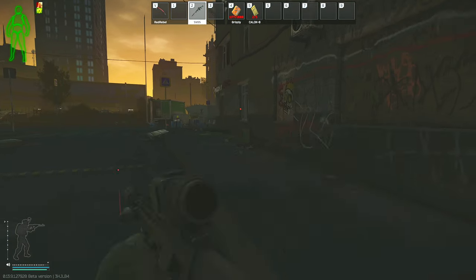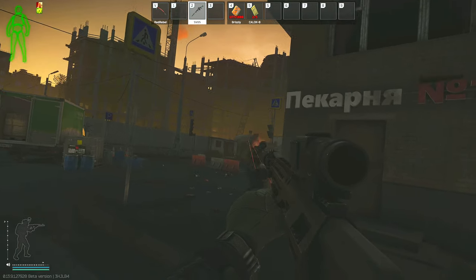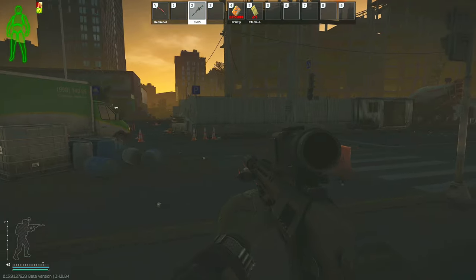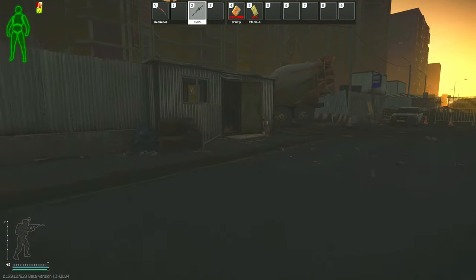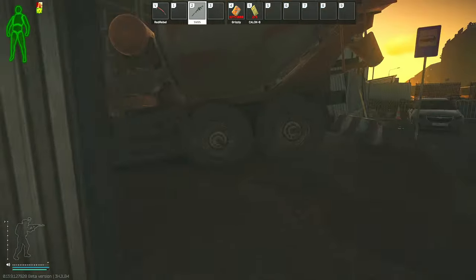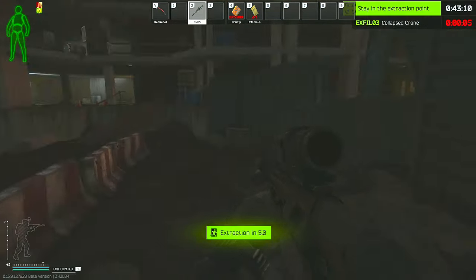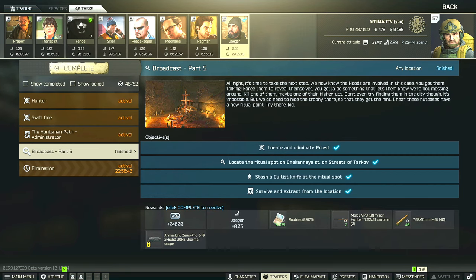Part of the reason for this is that the cultists have a very low chance to spawn that fluctuates a little throughout the wipe, but typically it is less than 10% on every map, with Factory being a measly 2% chance. This low spawn rate is only at nighttime raids between the hours of 22 and 07. Just so you know, if you are in a raid and the time passes 07, then they will actually despawn from the current raid, even if you are actively fighting them - which did happen to me last wipe. However, if you have killed the priest or any of the sectants, those bodies will actually stay in the raid for you to loot after 07.